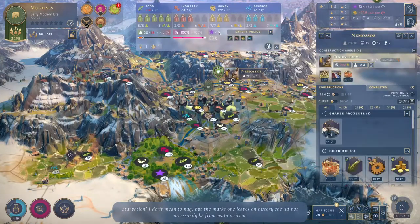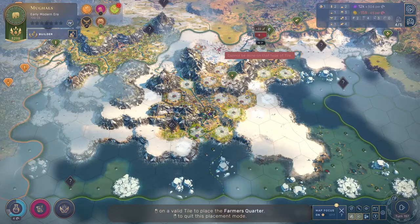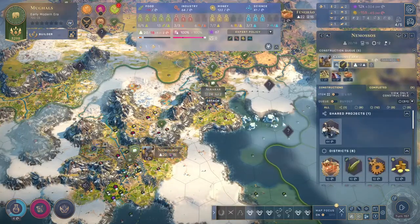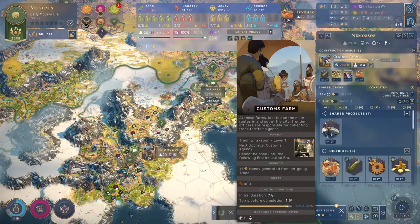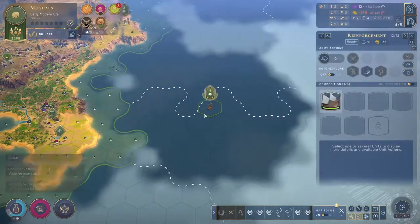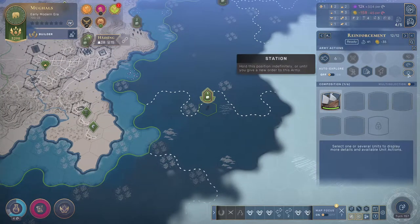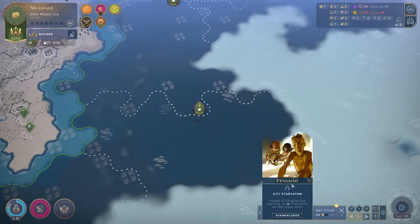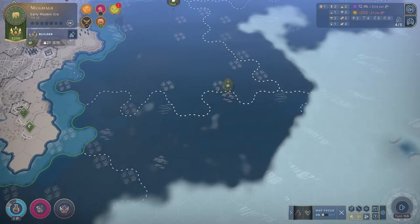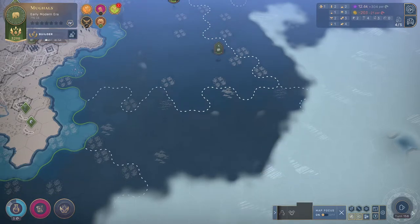The narrator says 'I don't mean to nag' as he continues to nag and nag. We'll put that in for 22 as a second priority. The UI is not perfect. Apparently these bigger ships don't get lost at sea, so we're just going to have them go. Do we want more exploring? I guess we do — and there's a curiosity there too.